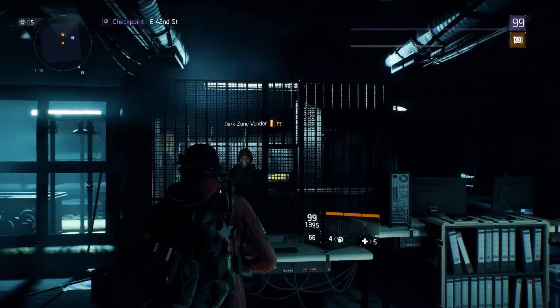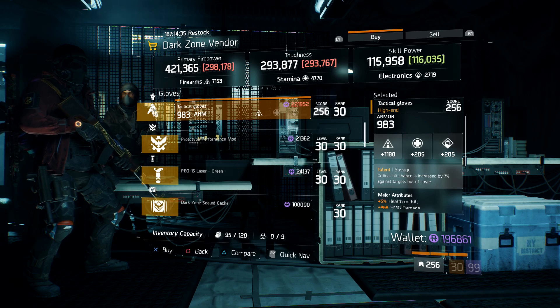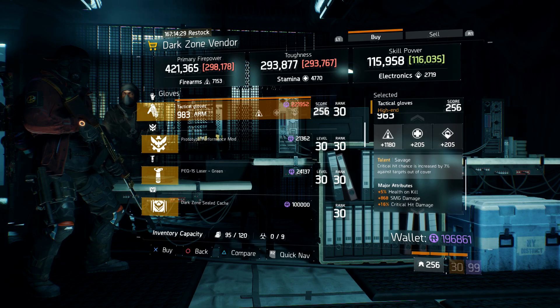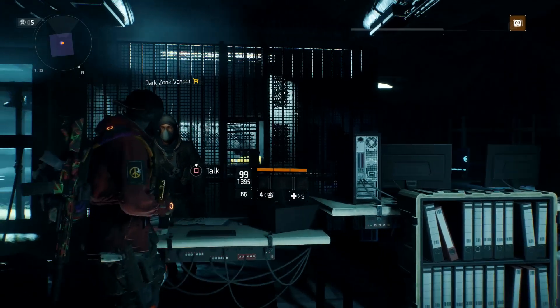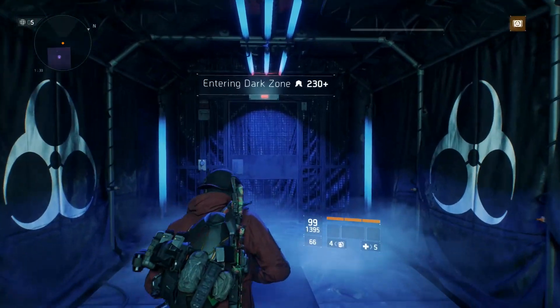Next, we're going to be hitting up the East 42nd Street checkpoint. At this particular vendor you're going to find yourself a pair of Savage Gloves — 983 armor, 1180 firearms, and 5% health on kill. This thing is definitely going to do some pretty good damage overall. I think this is definitely going to be good if you're running an SMG and trying to do some damage over in Last Stand or just PvP in the dark zone.